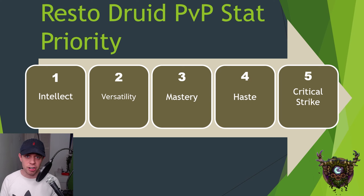Our next stat is Mastery. What Restoration Druid's Mastery is, is that for every single HoT we have on the target — so if we've got one HoT versus three HoTs — it means that all of our other Heals are going to do more healing, the more Heal over Times we have on the target. We have certain abilities that are actually going to put a ton of HoTs on the target all at once.